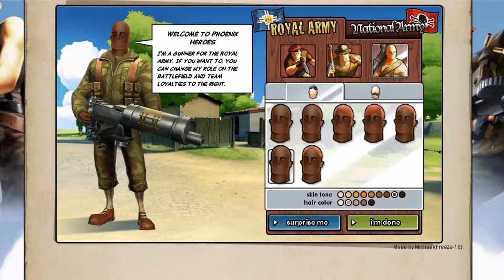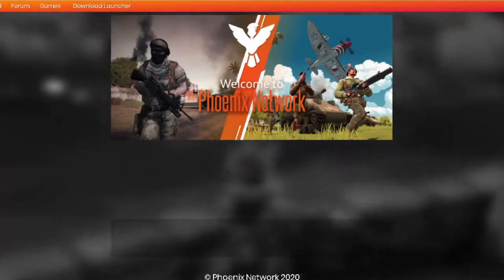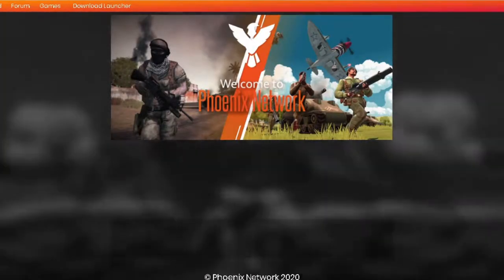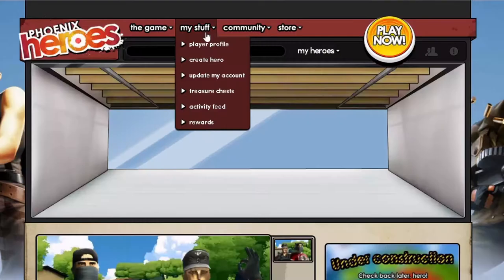To play Battlefield Heroes, you initially do need to create a hero to start the game. So when you are on the website, go to the games tab. A drop down will come in — select Battlefield Heroes. Go to my stuff and click on create a hero.